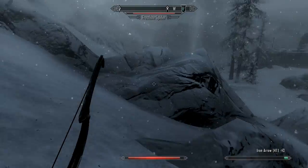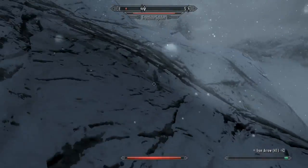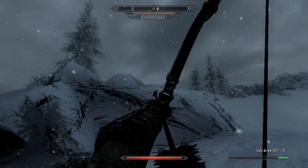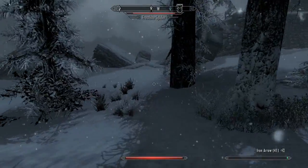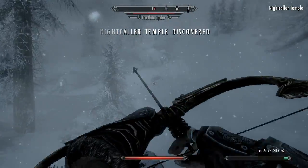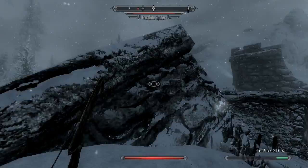Now I'm pretty much screwed, aren't I? Slide down here. Where is it? Can I kill that thing? It might be a smart idea to just cut our losses and run. This thing is a bit too tough, which is really odd. Nightcaller Temple - talk about odd. Oh, it lost us in the snowstorm. We are no longer detected.